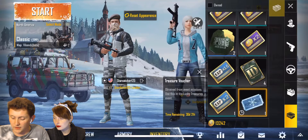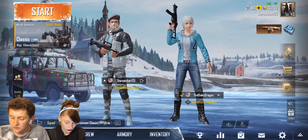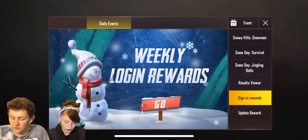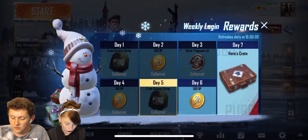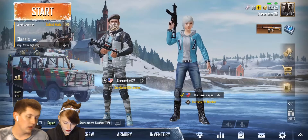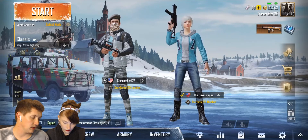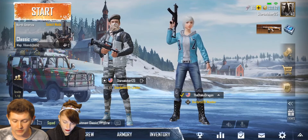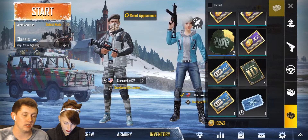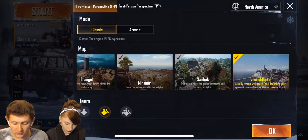We also got these for the treasure voucher. There's a voucher and you can do specific challenges to unlock extra points. You can get tickets and once you get six you can basically run the roulette and it'll give you one of the items — which can be like a gun skin, different outfits, things like that. Anyway, let's go ahead and get started on the Vikendi beta map.